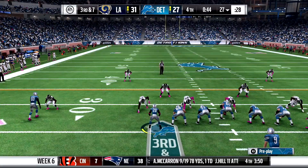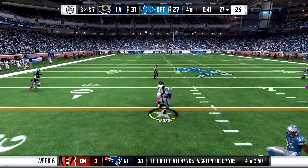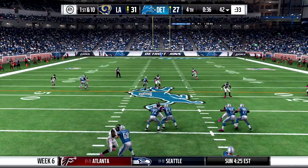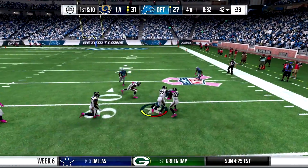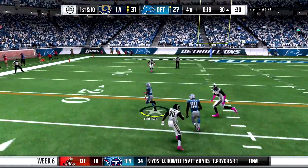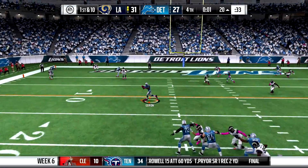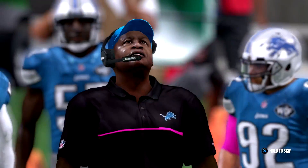44 seconds left in the game. Tayshaun Anderson out in motion — Golden Tate grabs the football for a 15-yard gain. I burn the timeout with only 38 seconds left. Stafford chunks the football to Tayshaun, he comes down with the grab and I have to hurry up. 20 seconds left — I was open, but I burn my final timeout with 15 seconds left. I'm not on the field in the final seconds as he passes the football to Ebron. Ebron goes down at the three-yard line, but we will lose the game. We move to 2 and 4 on the year.